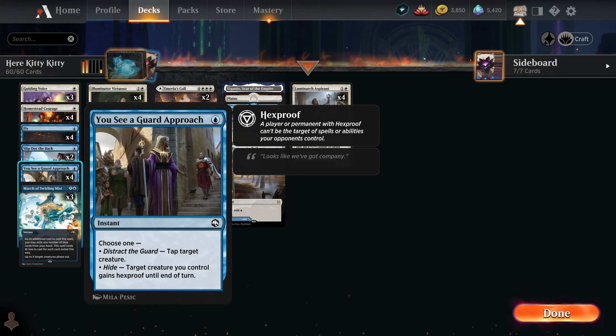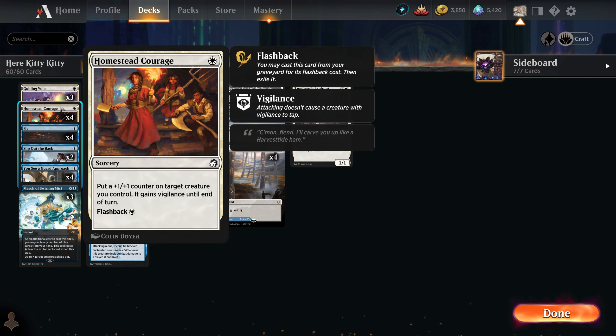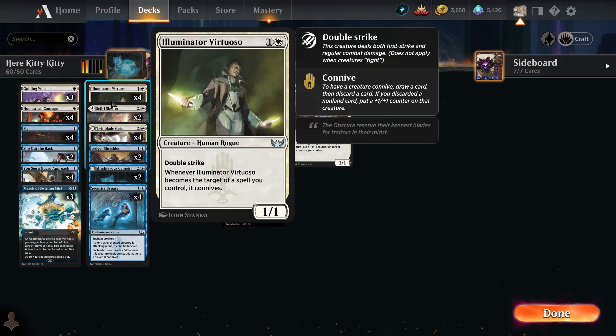'A-Guard Approach' is really good because if the enemy makes a blocker, for example with 'Run,' you can tap the creature, and in case the enemy tries to kill your creature you can go for hexproof. It's very flexible and a very good card in the deck.